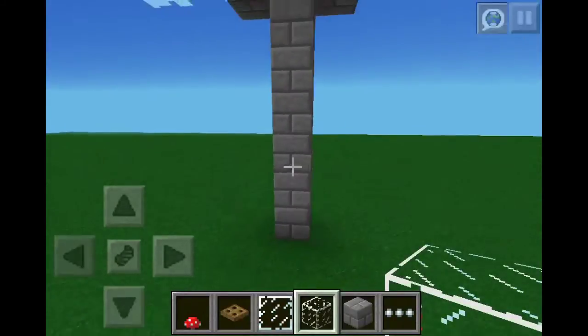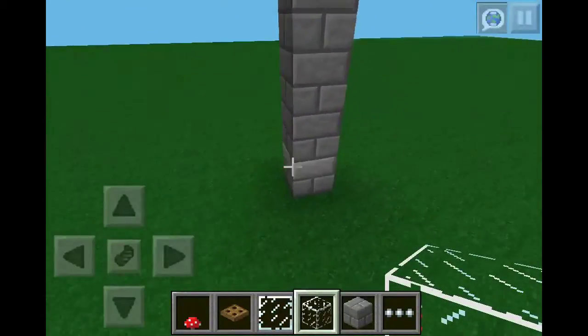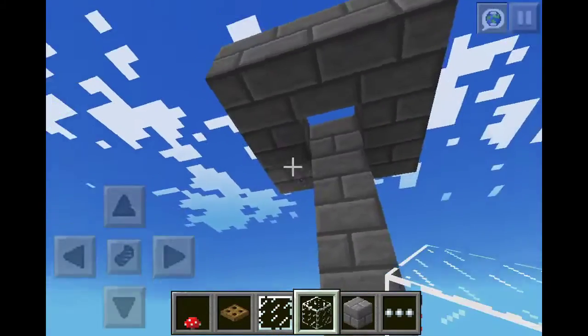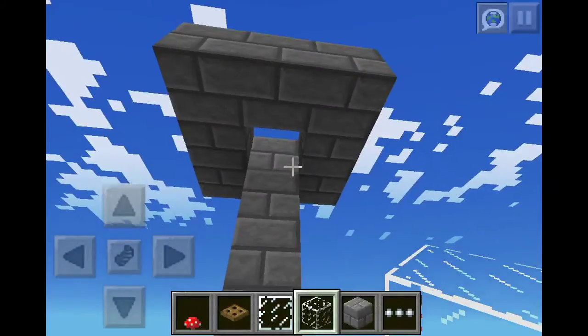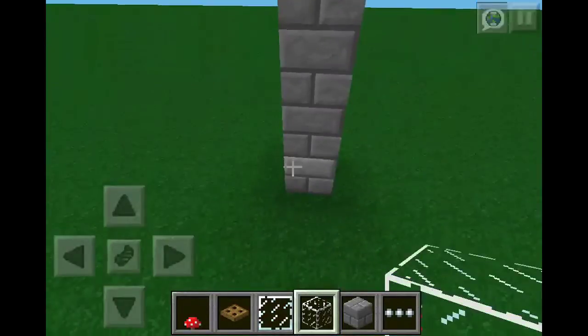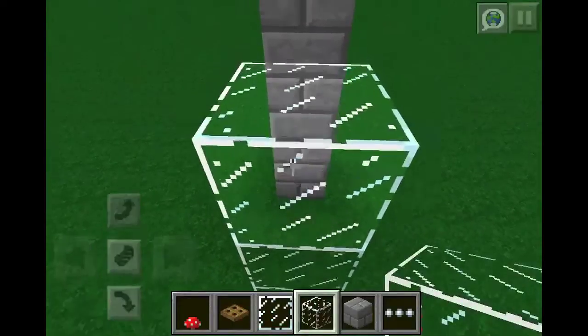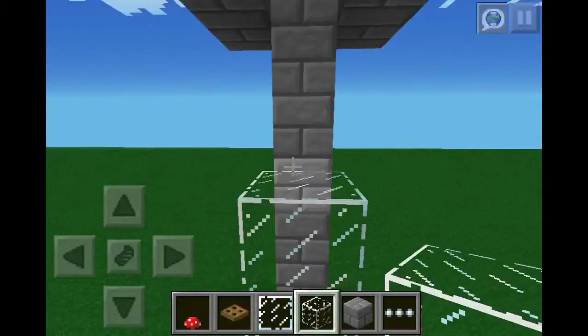As you can see, I built a tower right there. You can make it however you want. Then you do this little thing at the top — a square like that with a hole in the center. Before you can get through, one block away from it, you're going to place a glass block on the top like this.